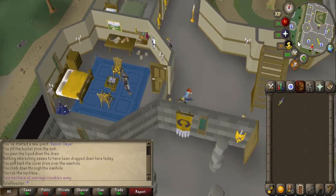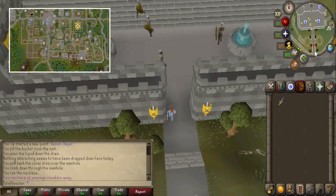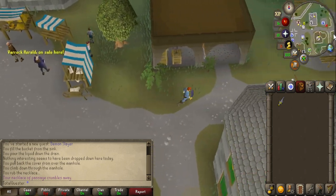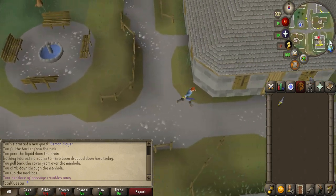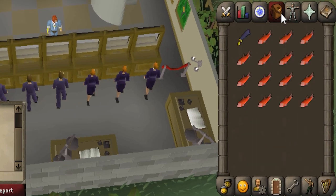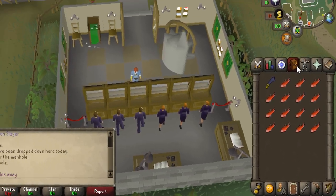Now you're going to want to head to a bank and prepare for your fight with Delrith. It's pretty easy to pop into Varrock East or West Bank to do this. You'll need Silverlight to significantly weaken Delrith, and a weapon of choice for potentially dealing with the Dark Wizards. I also highly suggest bringing food along, particularly for lower levels.